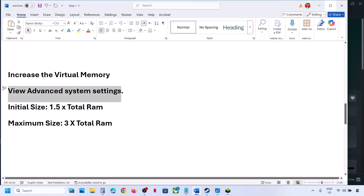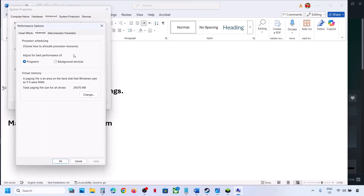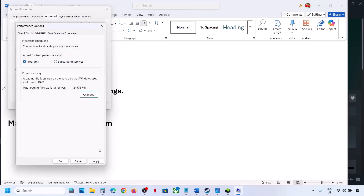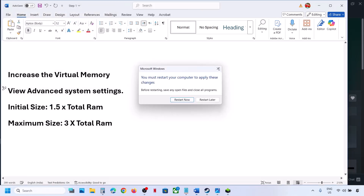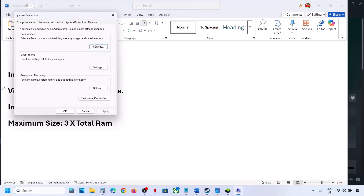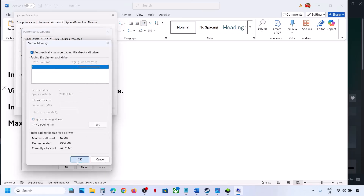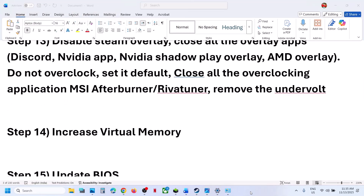If that does not work, go back to View Advanced System Settings, click Settings, Advanced tab, Change, and this time select System Managed Size. Click Set, click OK, OK, hit Apply, click OK — you will see a restart option, restart and check. If still not working, revert to default by going back to the same settings, put a check back on the automatic management box, hit Apply, click OK, and follow the next step.